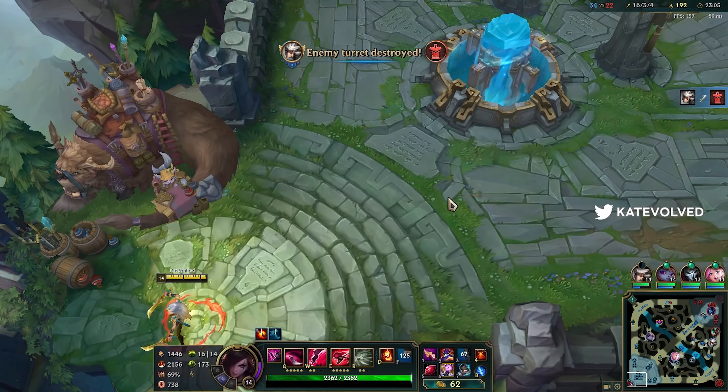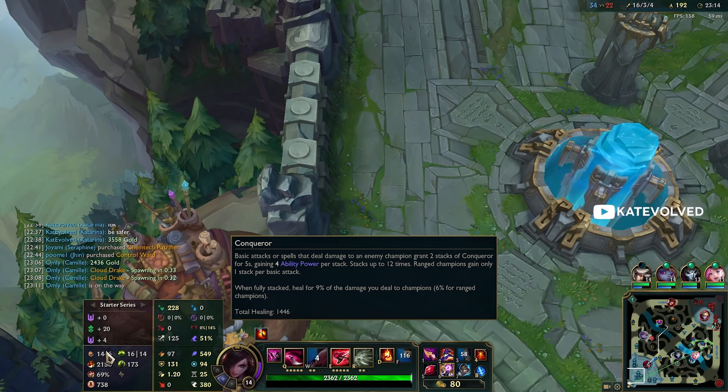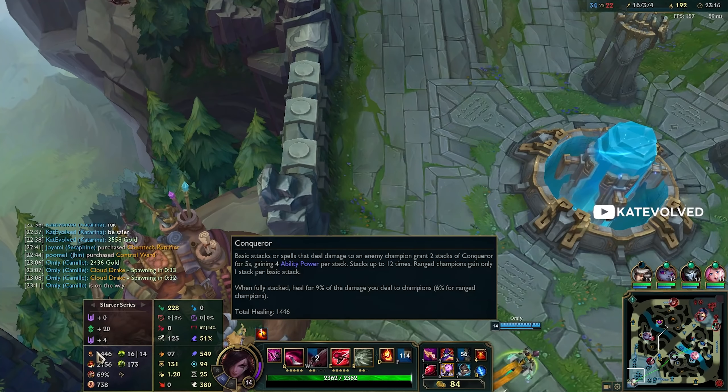This is so much better. In a normal game where you don't get a double pentakill, of course I would be getting Demonic fourth item. But look at our AP — we go from 279 to 549, and that's not even taking into account fully stacked Conqueror, which gives us around 58 AP. We've pretty much just doubled our AP by building Rabadon's — this item itself gave us just like 262 AP. Wow.